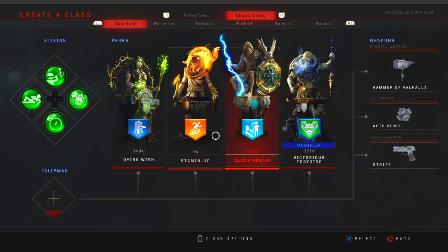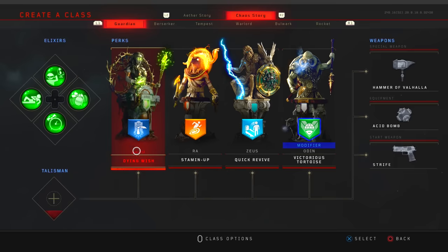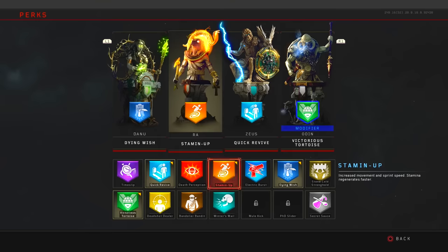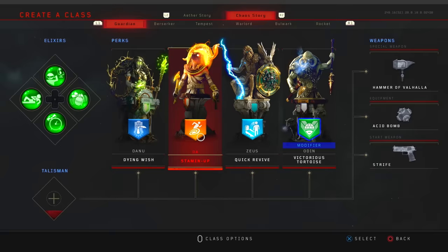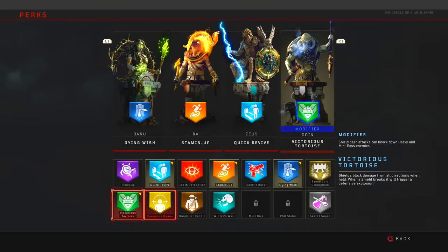For perks, place Dying Wish in your Daynews slot — pick this up first, as it gives you an extra life if you're about to go down. Stamina Up goes in your Rile slot for extra speed and endurance. Quick Revive goes in your Zeus slot so your health regens faster after taking hits. And finally, Victorious Tortoise in the modifier slot — my favorite perk in the game.